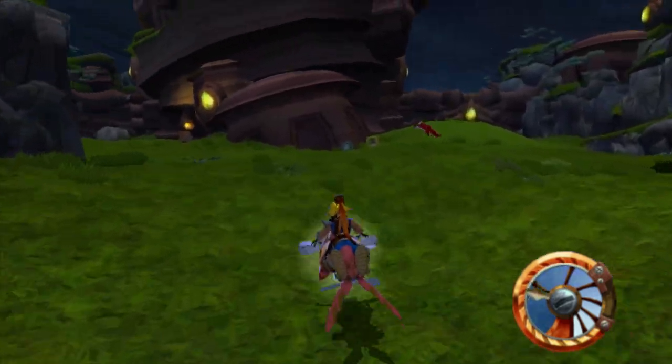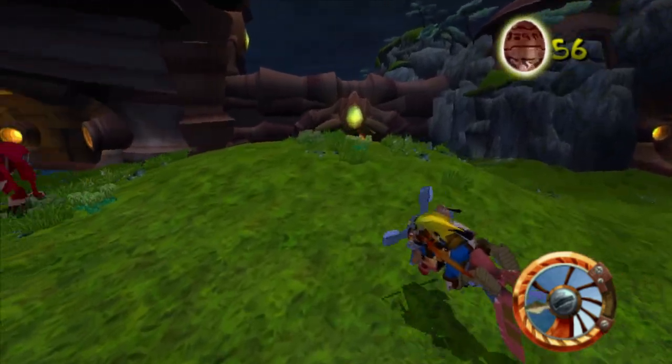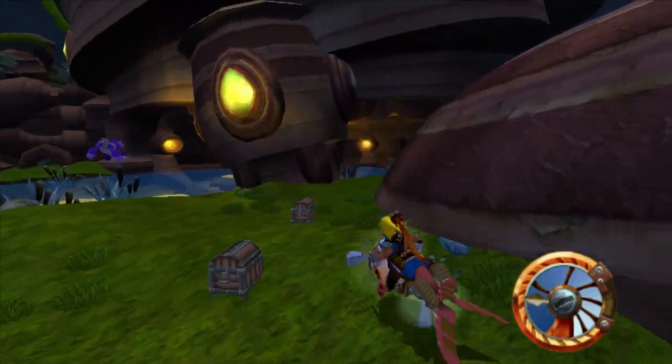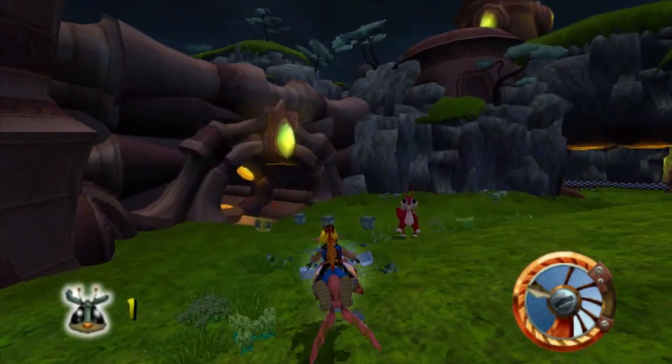I remember I would try so hard to get into this area without the zoomer. So for one of these, we're going to want to just direct these little red guys into this hole. And then for the flying purple guys, we're just going to want to run right into them.